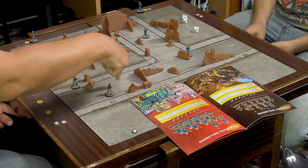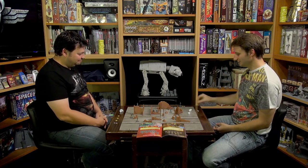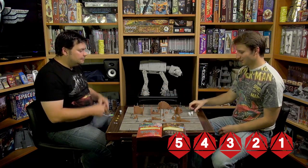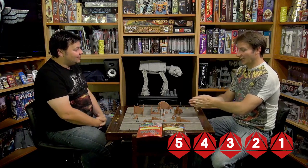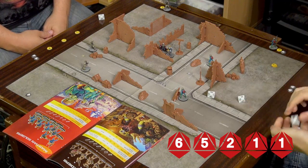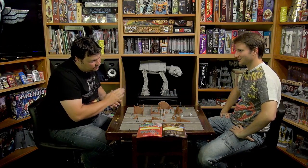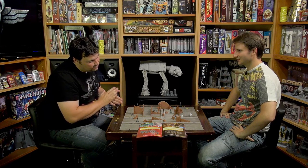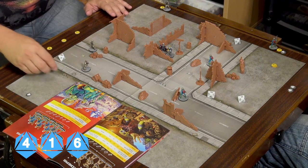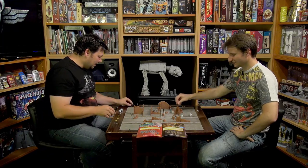General Tor aims and shoots — three dice base, plus one for aim, plus one for seeing all of the target — five dice total, needing fours. Two successes: a five and a six. The Marine defends with three dice needing sixes for survive. One success versus two — he's dead. If you'd used your range advantage you could have been firing and moving back.